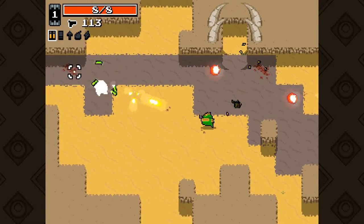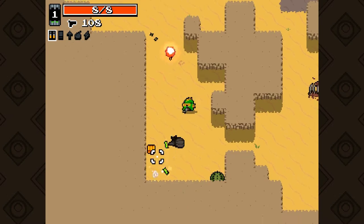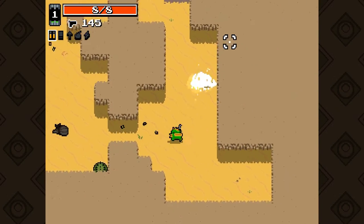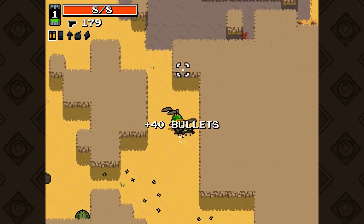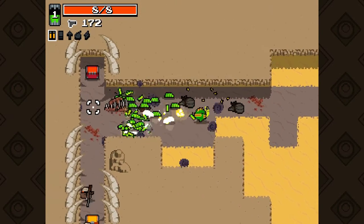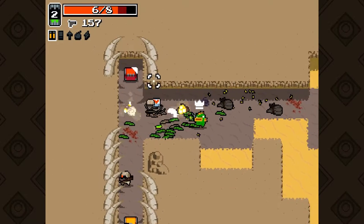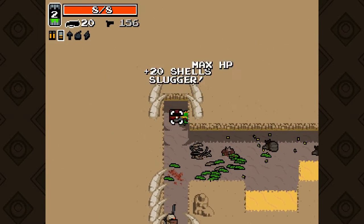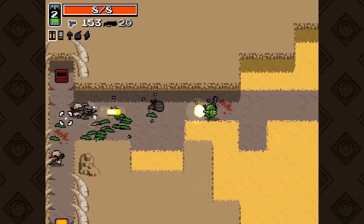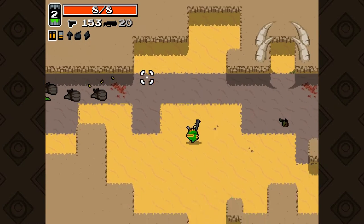These are the first basic enemies of the wasteland. This is the first level of the freeze stage wasteland. Our target is to kill everything in our path. As I mentioned, Fish can roll — objectively it allows you to dodge when there's danger, like this. I should do it more.